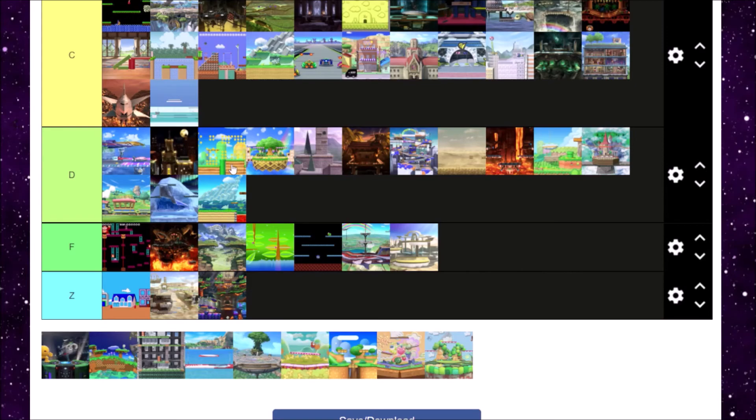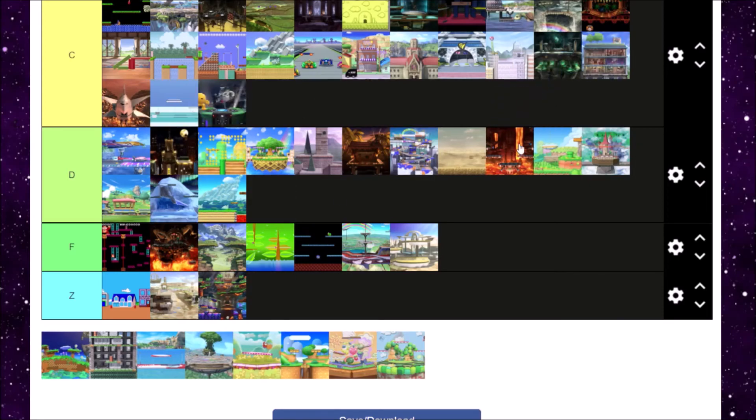Next is Wily Castle, which is Mega Man's stage. Mega Man Stage Wily Castle is so cool. Yellow Devil makes a nice boss fight on this, and the music — the Mega Man 2 medley — when people hear it. A tier for Wily's Castle.